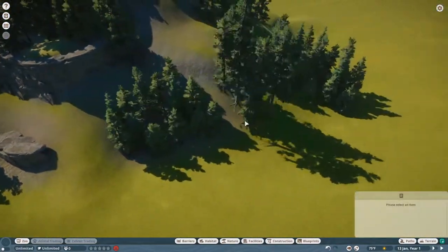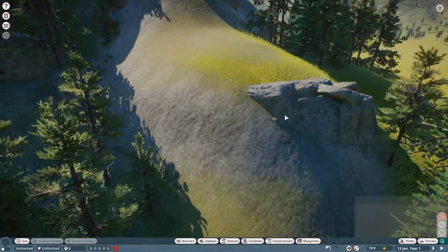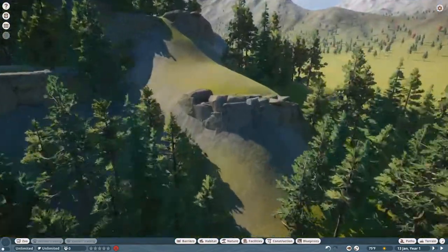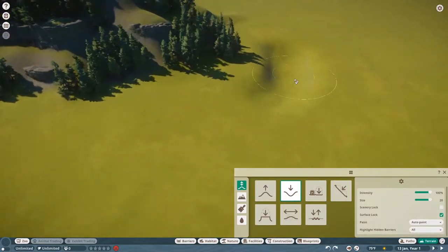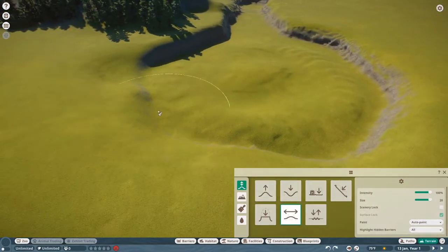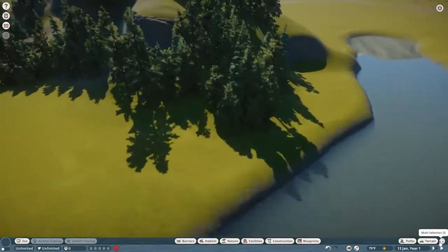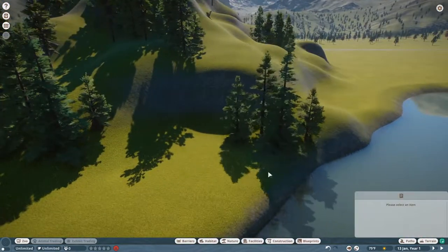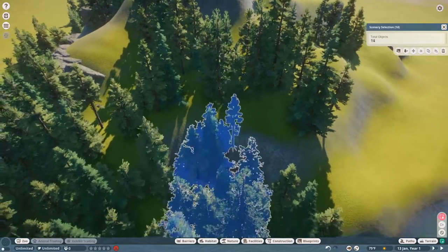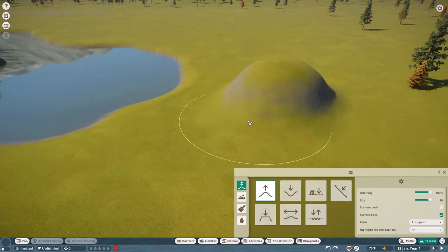We're just about done with this first mountain here, and it's starting to look great. It's going to look better once we put in the other aspects of the build — a lake and another mountain range on the other side. There's a lot of space for the bison to run around. I did cut out a lot of this time-lapse footage because it was a ton of footage — a lot of just rock placement, tree placement, terraforming, terrain paint. I cut it out so we'll have a shorter time-lapse portion.